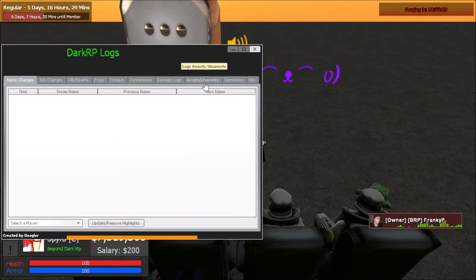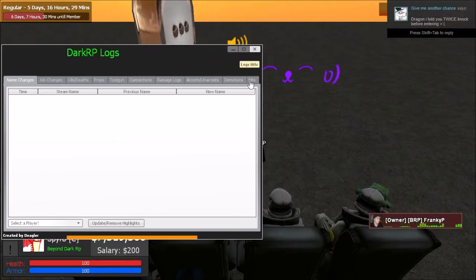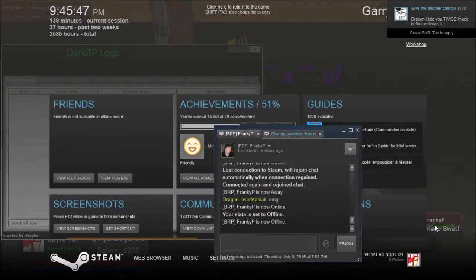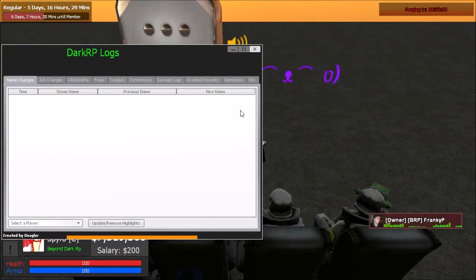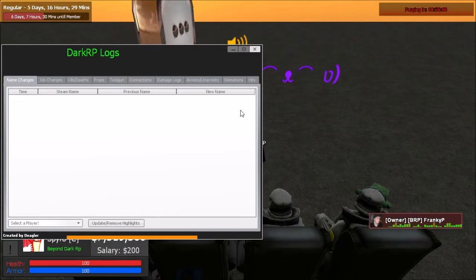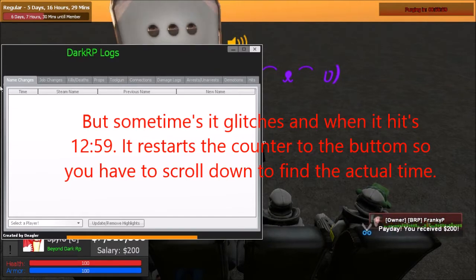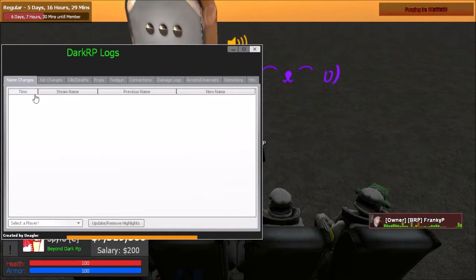All these categories function the same way — they all show the time and other necessary things depending on which category you go into. With every category you can click on the time subcategory to organize from most recent to least recent. Always make sure when you look in logs, you organize it from most recent to least recent by clicking the time button.